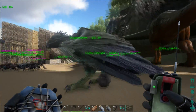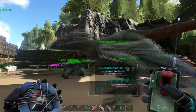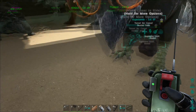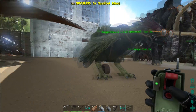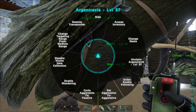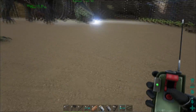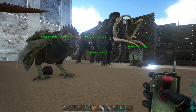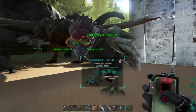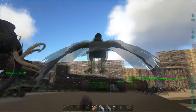Probably the bird. Because if the server crashes and rolls back to where I was flying and I lose my bird somehow, this way I'll be able to track him. Okay, is it on him? Good. It's on him right now.